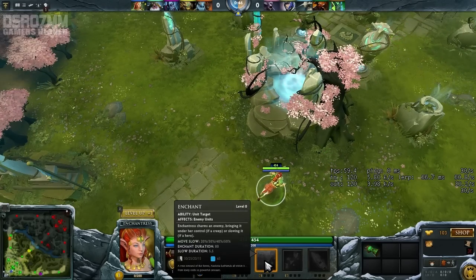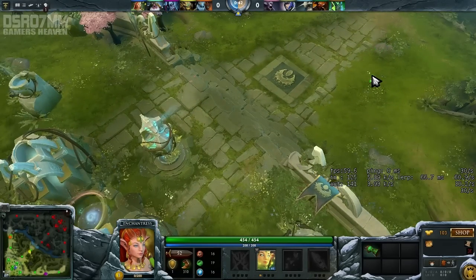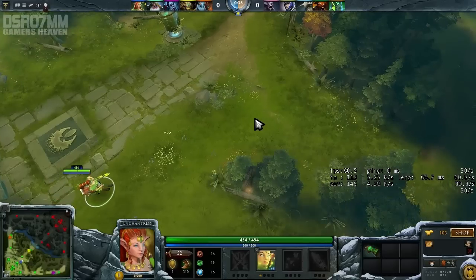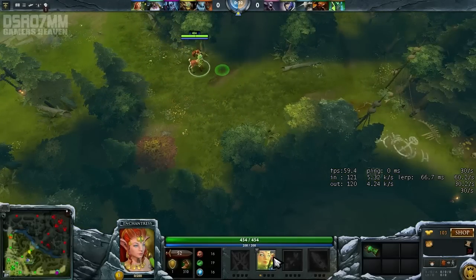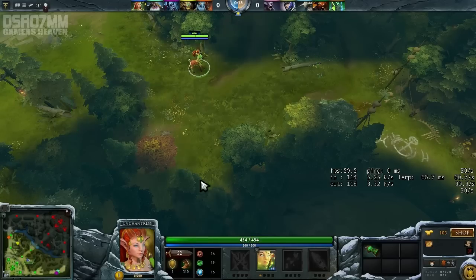The ability you will need to use is Enchant — the second one. That one actually gives you the opportunity to get a creep from the jungle under your control, which is really helpful in this guide. You can also use it on enemy heroes and it's gonna slow them — exactly 20% on first level and 50% on fourth level. Enchant duration is 80 seconds for creeps and slow duration is 5.5 seconds.